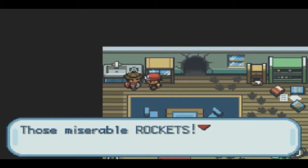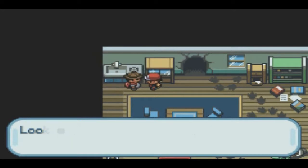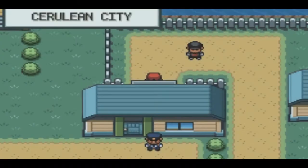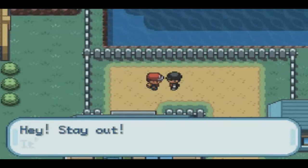The only Pokemon that looks like it can have a chance against any water types is my Oddish, but I need to train that Oddish a little bit more so it can learn an attack.